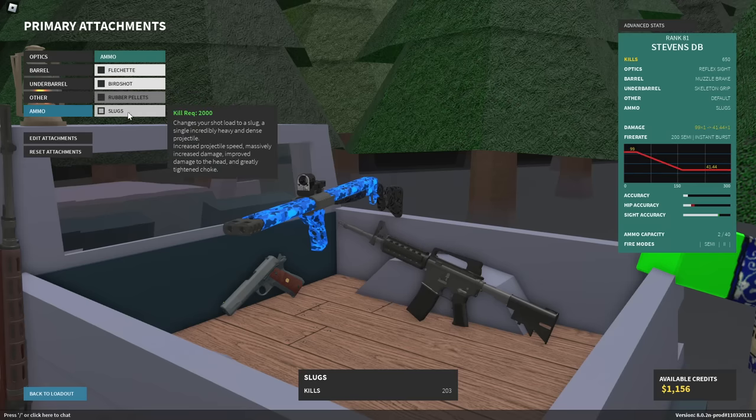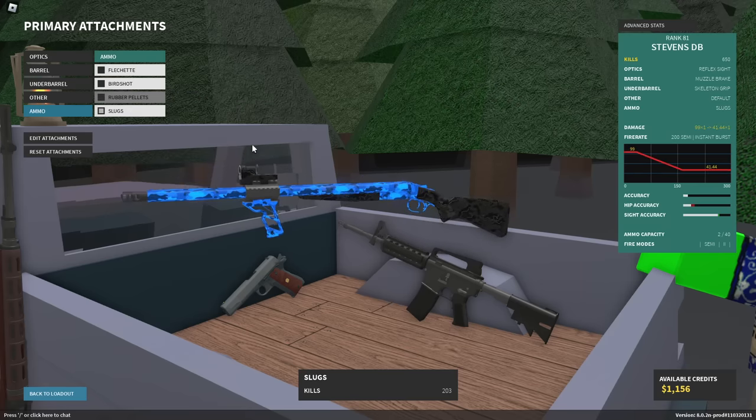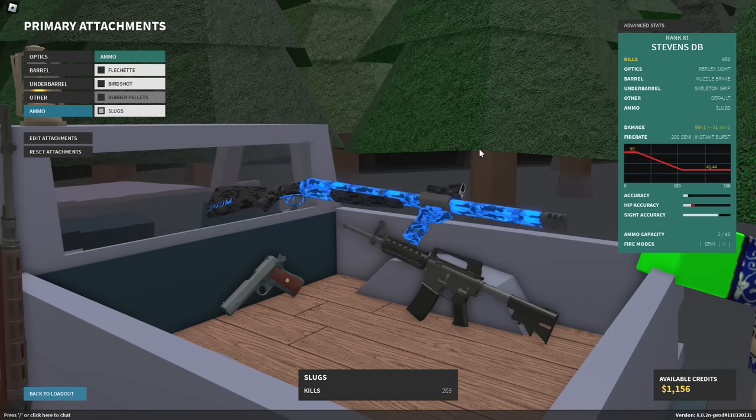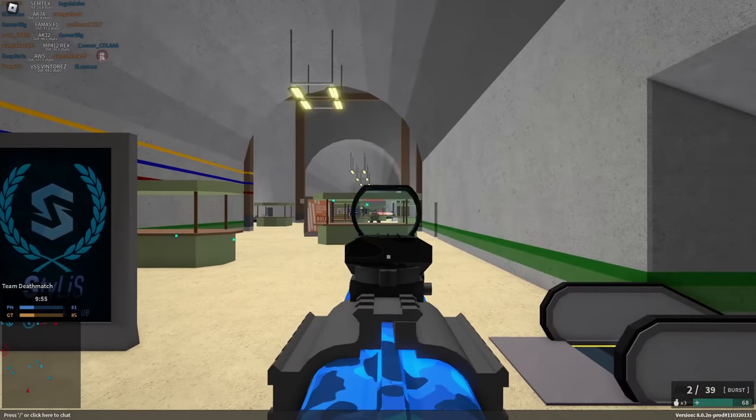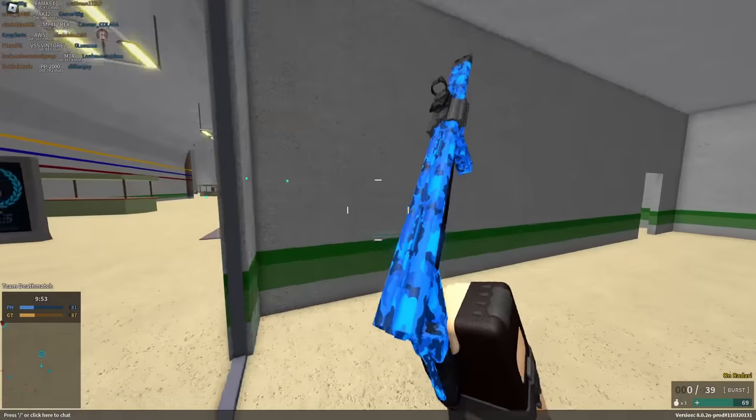Now of course we're going to be going with slugs, because that's going to be the second use case, especially for the Stevens DB. That's going to make this a lot of fun. To utilize this fully, we're going to put on the burst mode, and I'm just going to show you what this thing is capable of before we look at damage numbers.